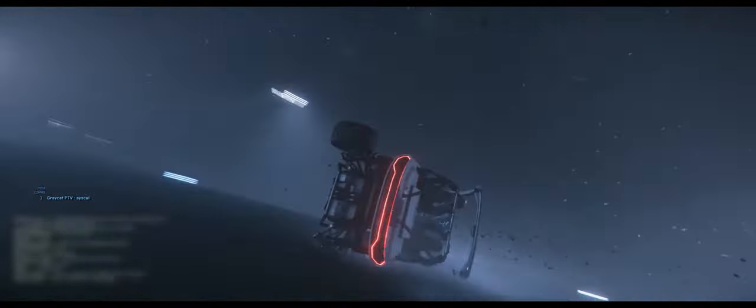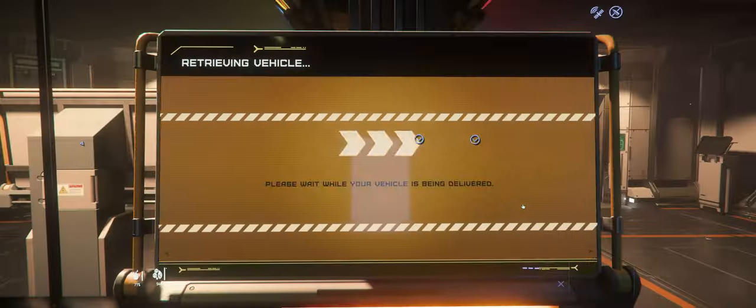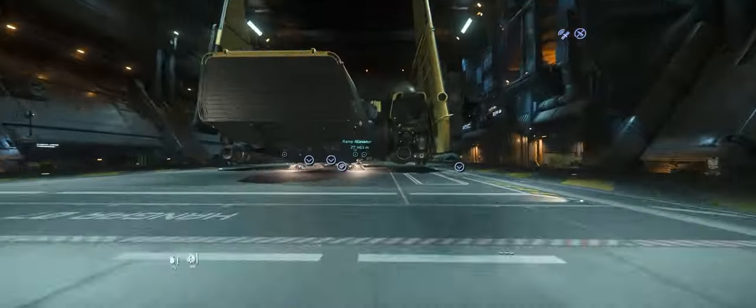Alright, let's take a look at a proactive strategy to circumvent the absurdly long ship claim times and unfeasible repair costs in Star Citizen 3.19 Live. First, start off at the Aesop terminal on any space station.